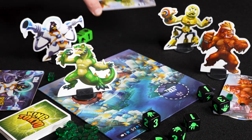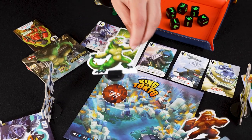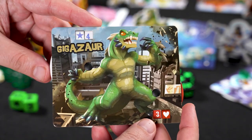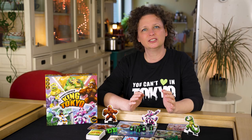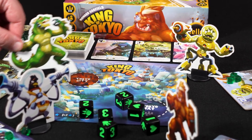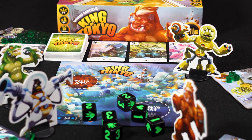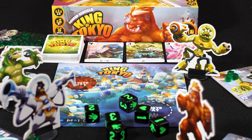Monsters that lose their last life point are eliminated from the game. If no one is in Tokyo, you must enter Tokyo City and immediately receive one victory point. In a 5 or 6 player game, both spaces are used until 4 players remain. You can only leave Tokyo after losing life points from smashes rolled by another monster. You can leave, but you don't have to — every turn you start in Tokyo, you receive 2 extra victory points.